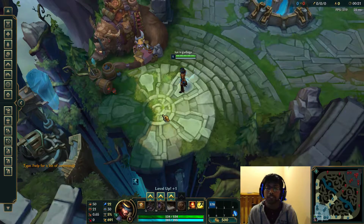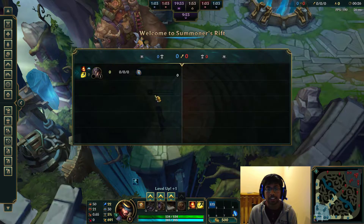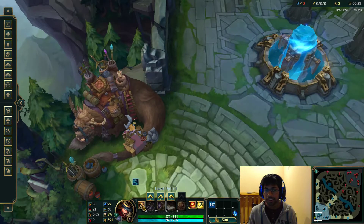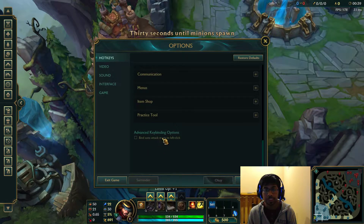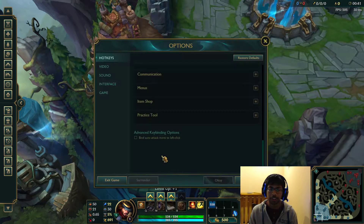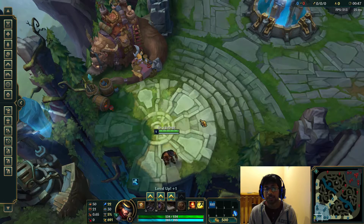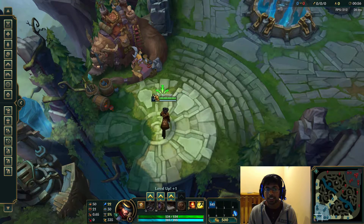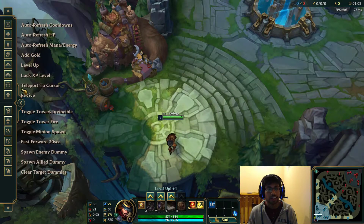Hey guys, this is going to be a quick video addressing the issue of how to switch your summoner spells while using the Unsealed Spellbook rune, while also having left-click to attack move enabled. This isn't a problem for people who set it through the in-game option — they can change spells using shift-click. But most of us who use left-click to attack move did it through the game files before it was possible in-game.